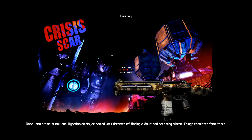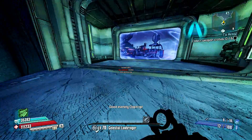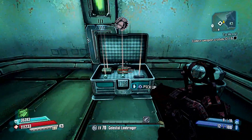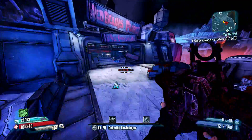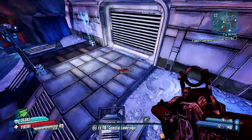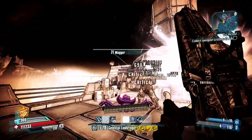Hey guys, this is the guide to farm the Supernova from Bruce. Just follow the path I'm taking. The quest you need to complete beforehand is called Another Pickle. Once you complete that, the enemy Bruce will spawn — you kill him and he has a chance of dropping a legendary shield called the Supernova.